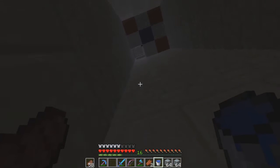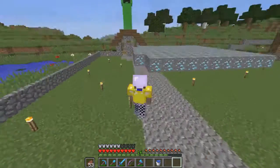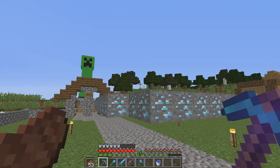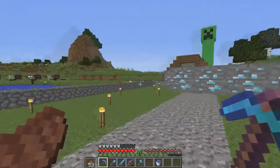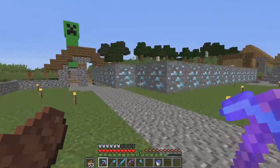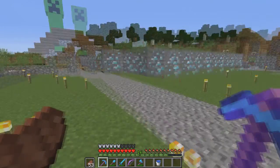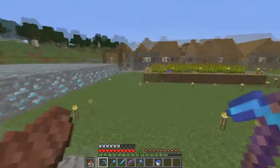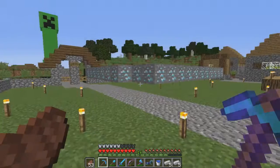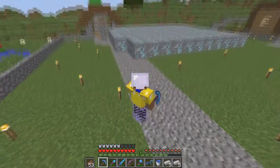That concludes our search of the temple. I've now got to get back up and we'll head back over to the main base and set up the diamonds — we're going to Fortune 3 them and see how much we get. So this is the diamonds we've got, all 128 of them. I don't know the exact statistics about Fortune 3, but I'm pretty convinced that two is the average drop, so out of two stacks of diamond ore we should hopefully end up with four stacks of diamonds. I'll be happy with anything over that.